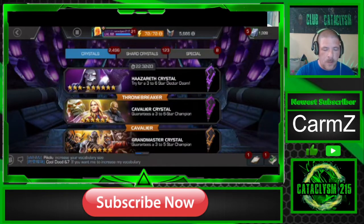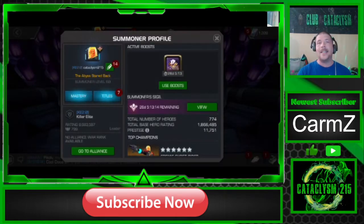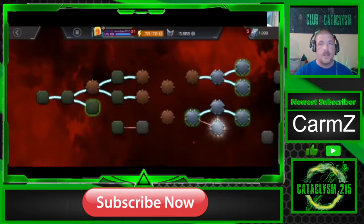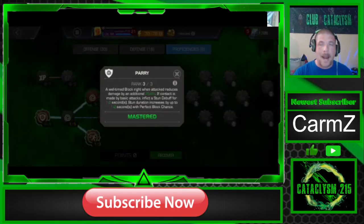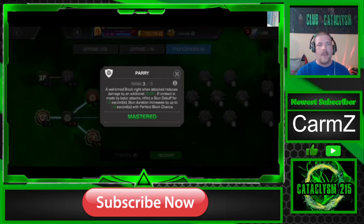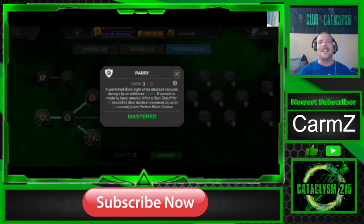The best thing you can actually do when you first start your account is use those units for your masteries. The first masteries you're going to want to unlock are Parry — you're going to want to put three mastery points into Parry. Every time you perform a well-timed block it's going to stun your opponent. This is one of the most valuable masteries in the game.